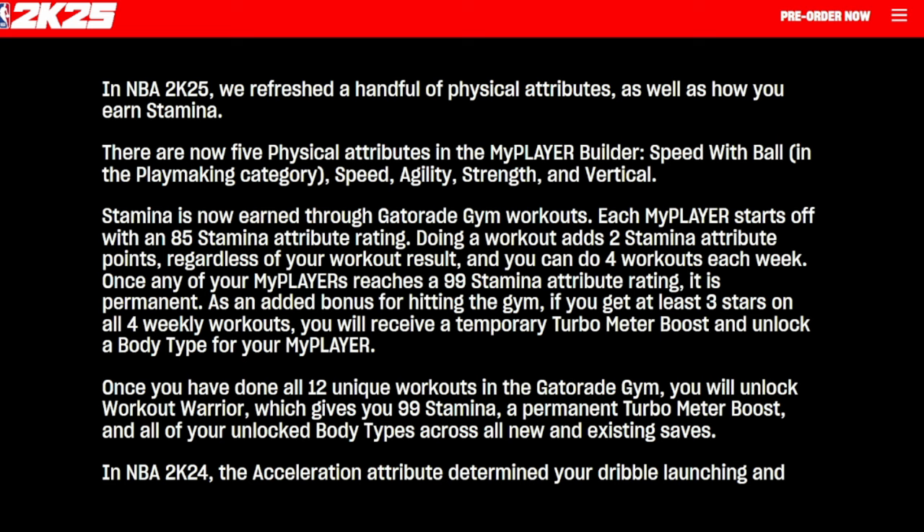All of this will stick with your player for new and existing saves — meaning if you get this on your first player, you won't have to go to the gym on your second player to get a different body type or that extra Gatorade turbo meter. That's going to be big for people who want their build to look a certain way. For those of us making YouTube videos and NBA player builds, we're not going to have a stick figure Luka or Shaq running around.